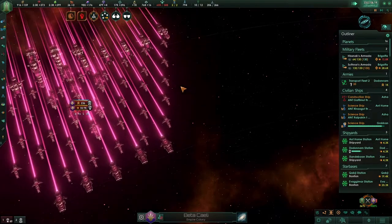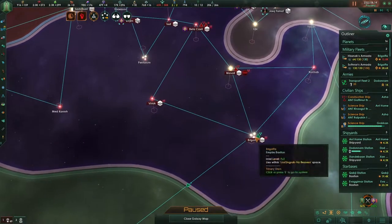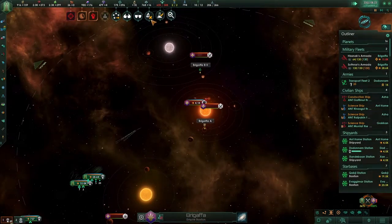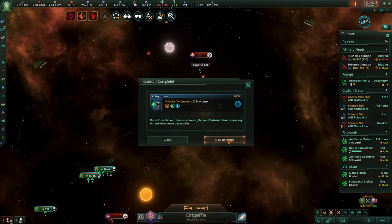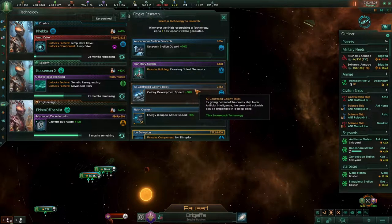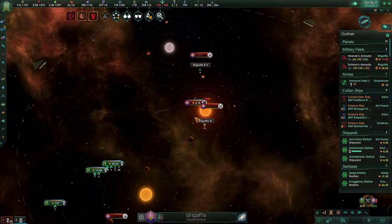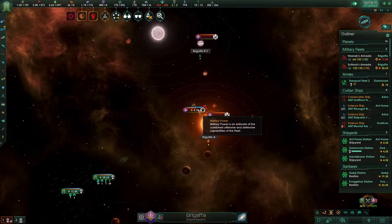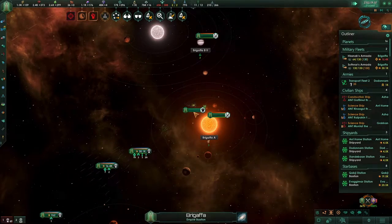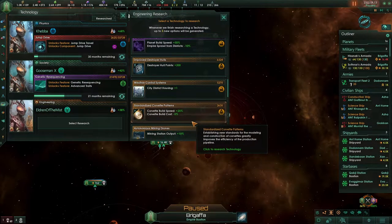Look at that — hiding that fleet: 18k there, 24 over there. But we are now currently going to be melting the station. We got x-ray lasers from a research thing, which is quite nice. Definitely look at this — we have a shield problem and that's why this is taking so bloody long. We got the corvette hull points, let's pause here.